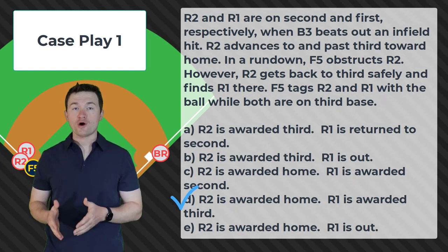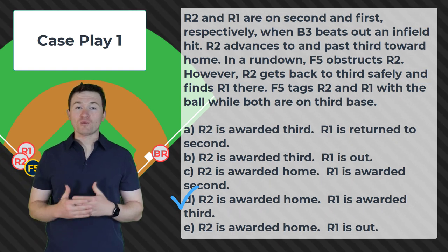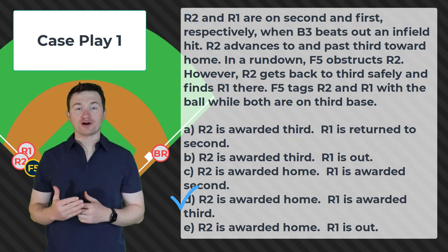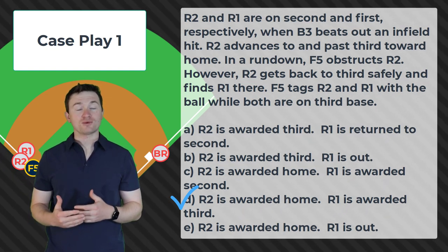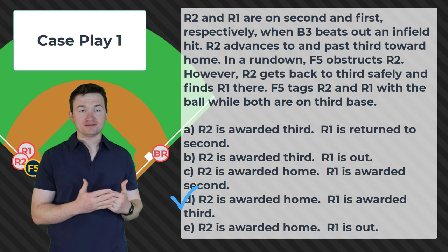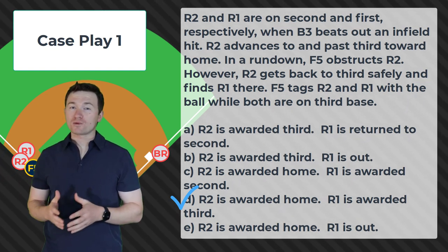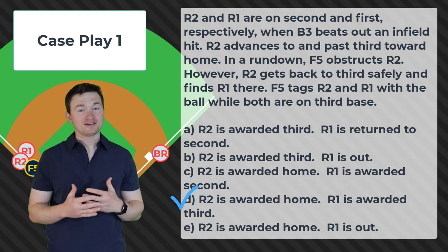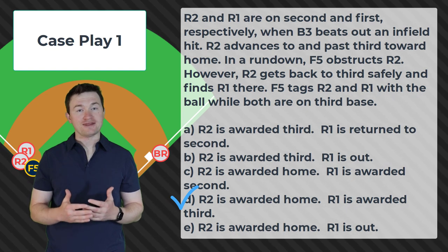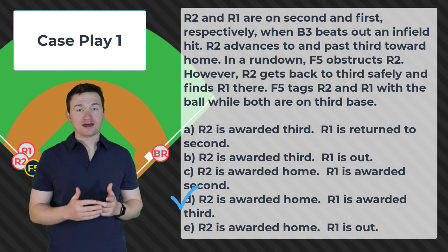R2 is awarded home and R1 will be awarded 3rd. R2 is awarded home because the obstruction occurred between 3rd and home, and by rule since 3rd was their last legally occupied base, they have to be awarded home. Since they were awarded home, we're going to ignore that two runners were trying to occupy 3rd base, since R2 shouldn't have even been there. As a result, we'll let R1 stay at 3rd base.